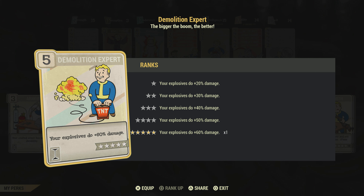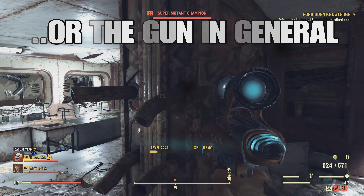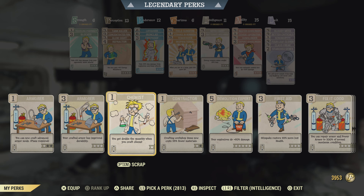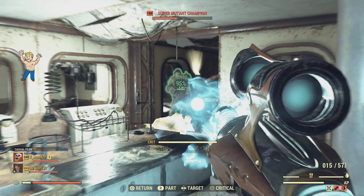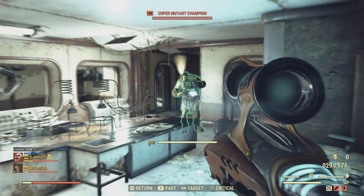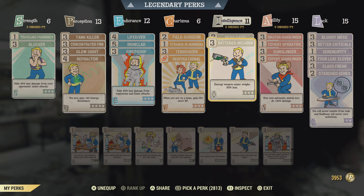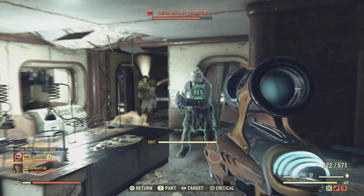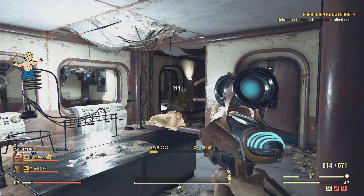I want to point out that Demolition Expert does seem to make the cryo mag do a little bit more damage. I have mixed feelings about what I researched, but I would just put it on just in case. I show here me shooting a level 100 super mutant in the chest with Demolition and then without it — you can see that with Demolition it's doing a little bit more, going down slightly faster. I would recommend having Demolition on.